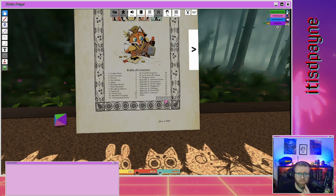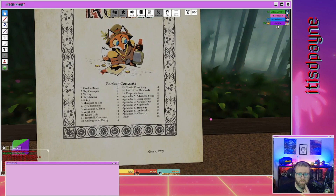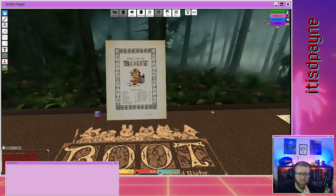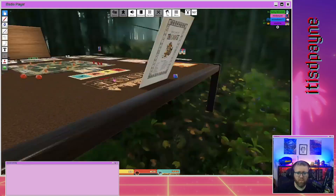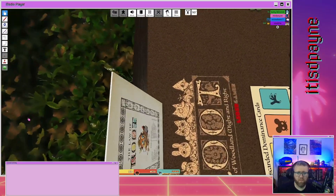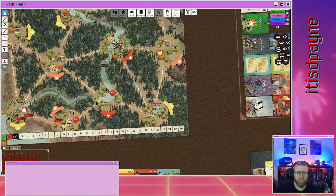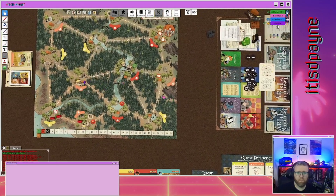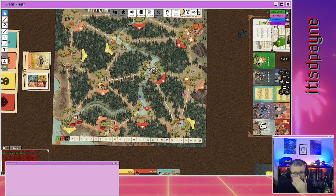Outrage means: if you walk a warrior into my sympathy tile or attack the sympathy token, you have to give me a card matching that clearing. If you don't have one, you show me your hand and I draw a card instead. You can still build in that spot — it'll just trigger outrage if you move a warrior in or attack the token.